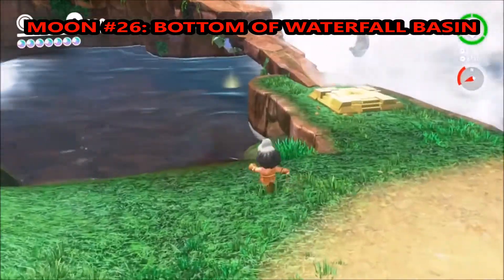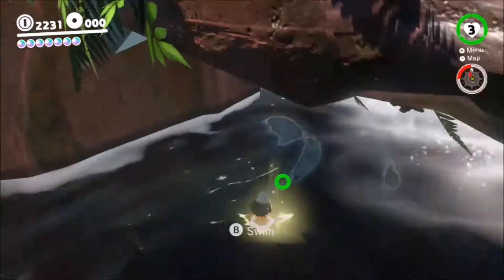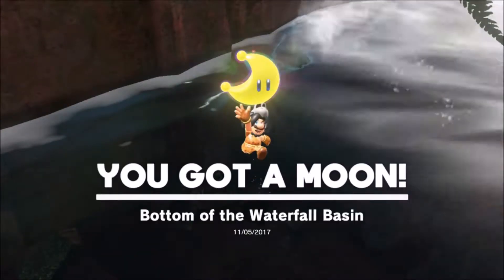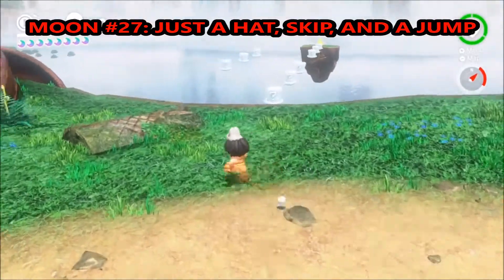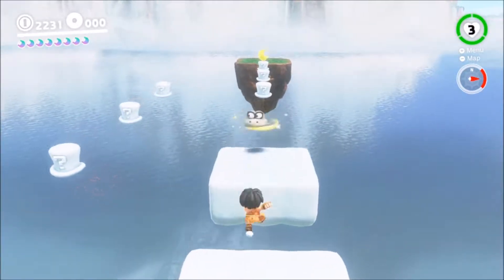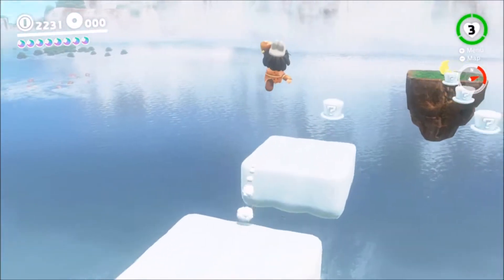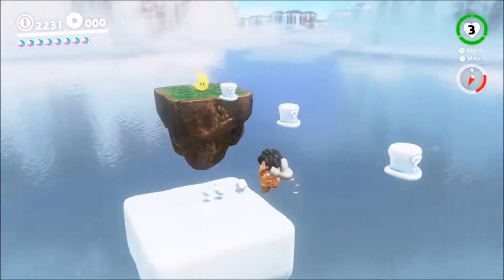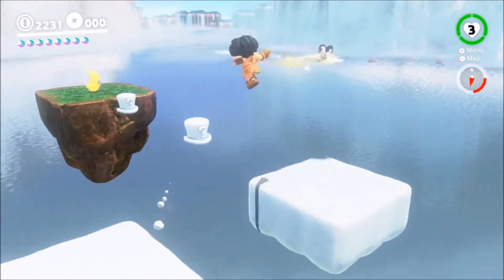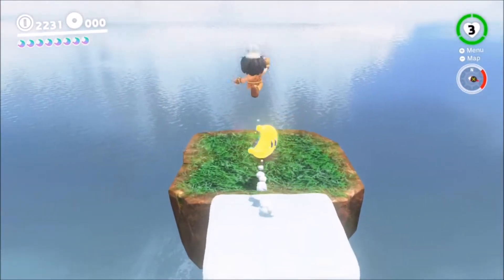Moon 26 — just go kind of towards where the beginning is, underneath the bridge, ground pound, grab a moon. The next one — you can see my excellent skills of platforming here where I almost die like 300 times. You just use your cap, hit it to make the clouds appear, go grab your moon and you'll be the coolest kid in school.